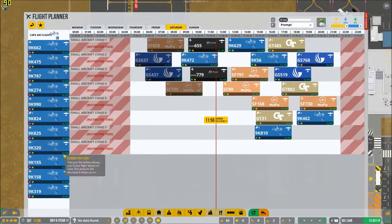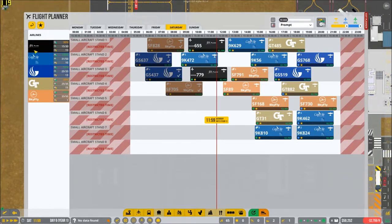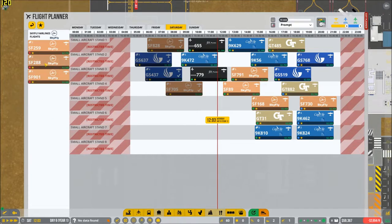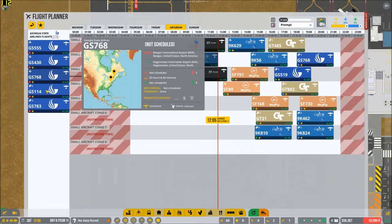We might have to cancel our flights with — what's the name of this airline? Is this a real airline, by the way? North American Incorporated, until they fix their airplanes. I don't know if their aircraft are really safe to fly, and I obviously don't want dangerous aircraft coming out of here.